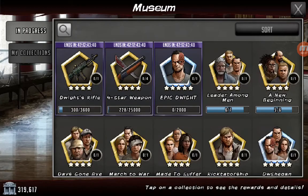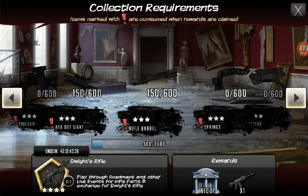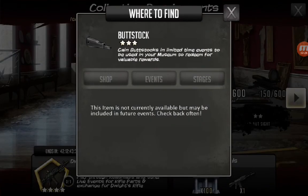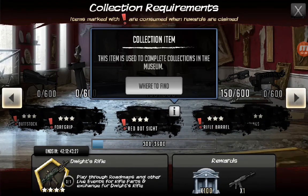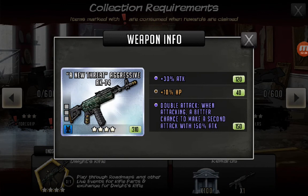You got this other collection for Dwight's Rifle, so you gotta get the stock. I guess it's not available yet. This red dot sight was in the roadmap I just finished — the first Zero Energy one. Anyway, this is Dwight's Rifle — a New Threat aggressive AK-47. It already comes with 30% attack, which is awesome, and double attack. It's not bad.